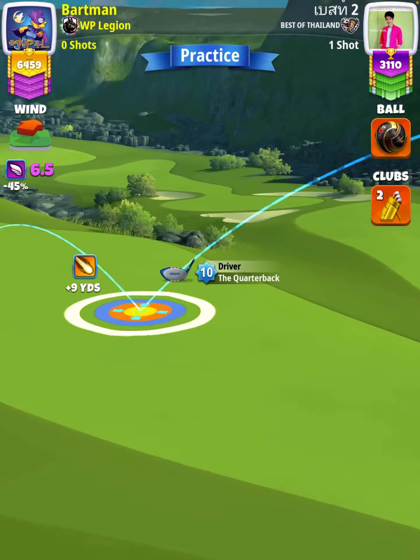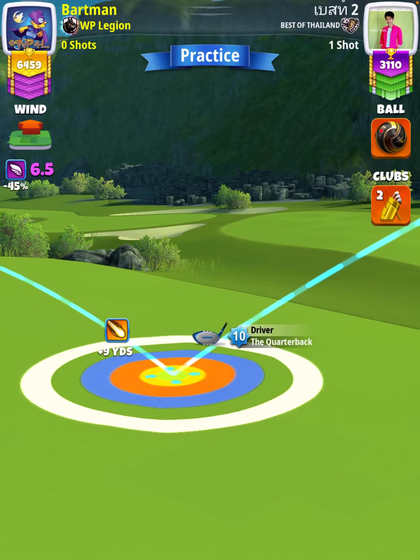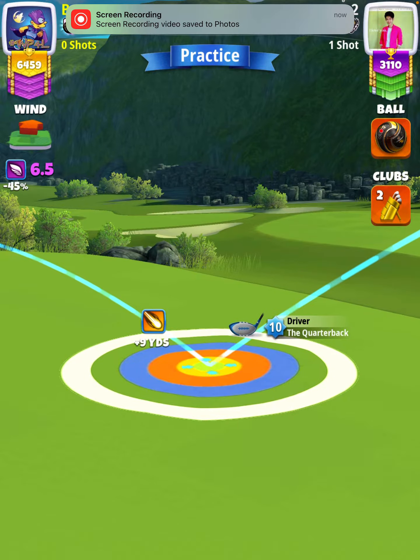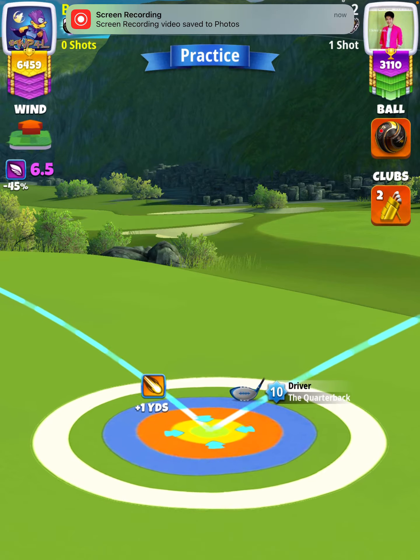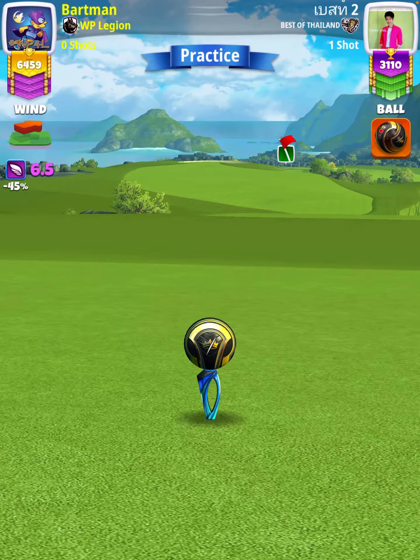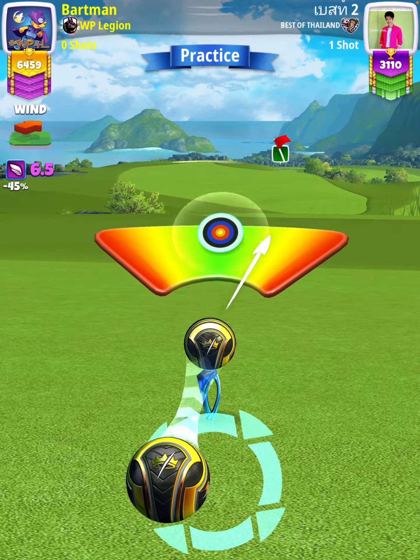So with 6.5 wind, I'm going to adjust 6.5 rings. Then we're going to apply half a ball of left curl with overpower just before the point where the power circle drops.